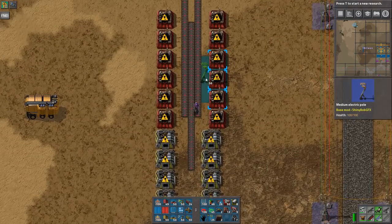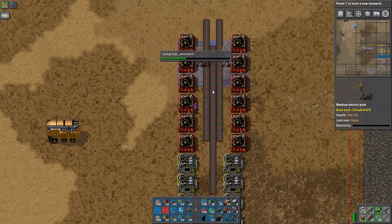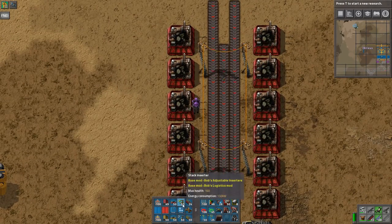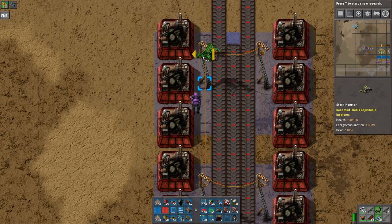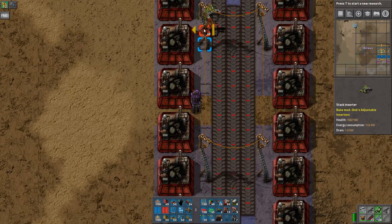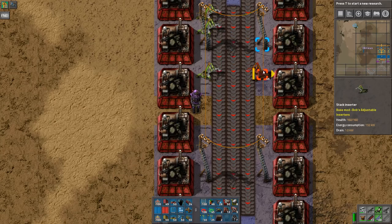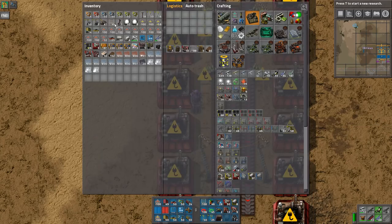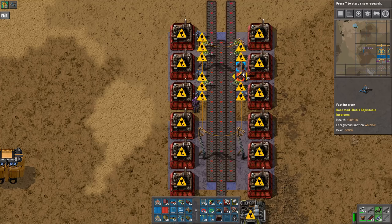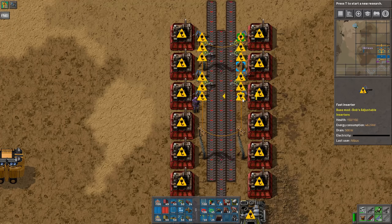Let's now wire it up. There's a certain way that I like the wiring set up. I'm going to use the green ones — the stack inserters — for input, and then I'm going to use the blue ones for output, just because it is easier to see the difference. Then I'm going to do these longer because they're going to be outputting on the middle belt here.